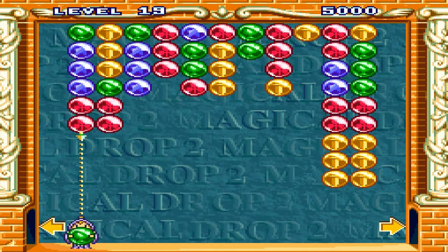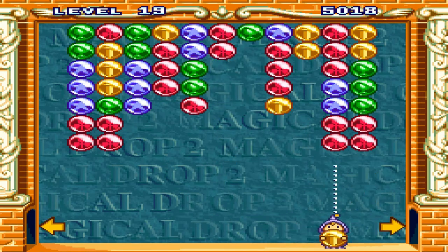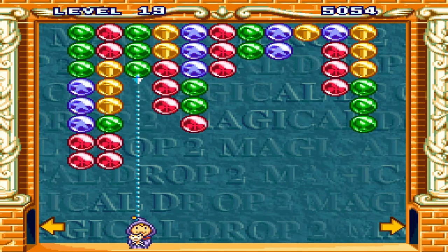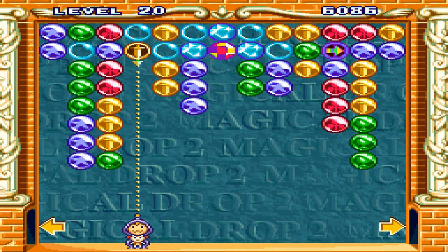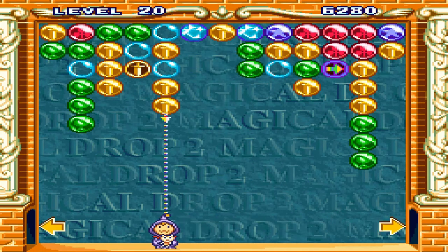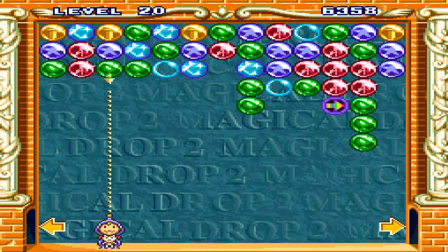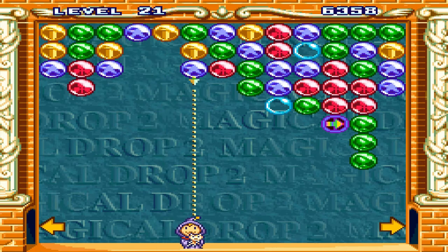Here we go, focus. Level 19 already — that's interesting. Now level 20, here we go. Oh boy — oh, this is interesting. You can pop a bubble. Similar to Bubble Bubble — I mean, Puzzle Bubble basically. Maybe that's the next game I'm going to play, for next Saturday.